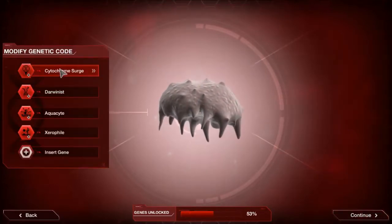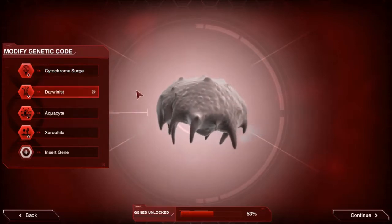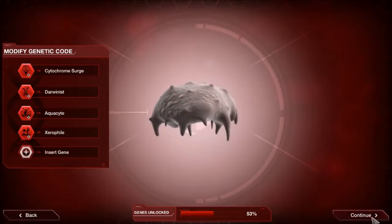It's essentially zombies. Here are everything we're going for: Cytochrome Surge for that extra DNA points, Darminus for the mutations, Aquacyte to get across places with boats, and Xerophile because we're going to be starting in Saudi Arabia.